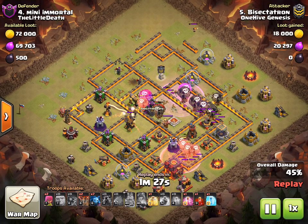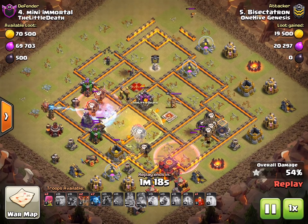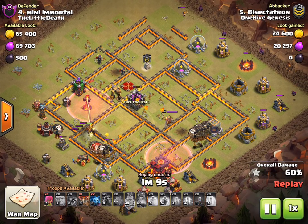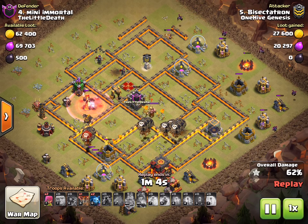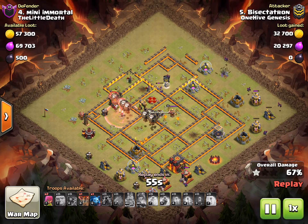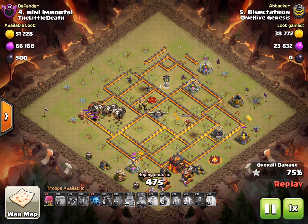The second lava hound comes through at the bottom to soak up whatever is by that wizard tower, probably some red air mines. The lava hounds are going through - I still have both hounds left up. I used the heal then the freeze - I think the deployment was pretty good. The balloons got so split up, it was just weird - a very segmented attack, but it worked out nicely. I'm telling you guys, the siege machines are just overpowered. Town hall 10 has become one of the biggest changes - making town hall 10 viable.